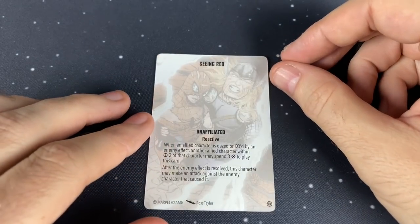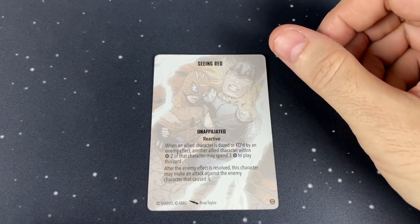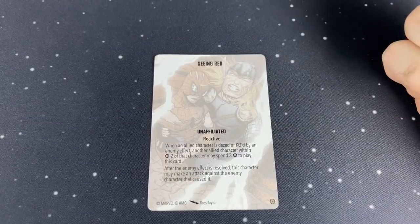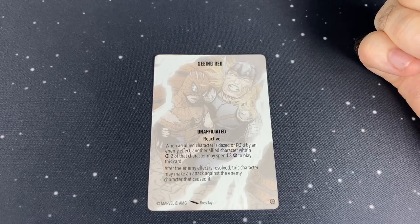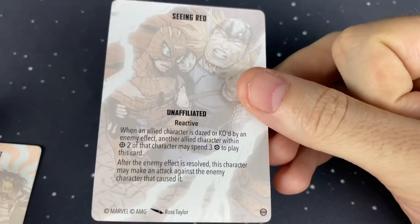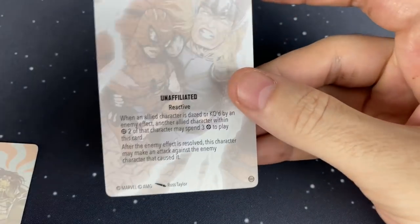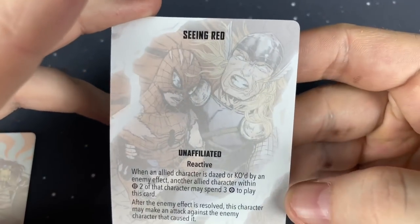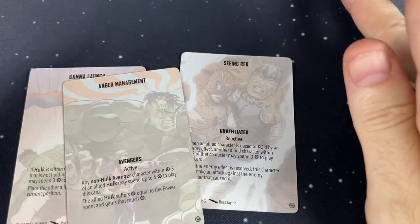And then Seeing Red. When an allied character is dazed or KO'd by an enemy effect, another allied character within 2 of that character may spend 3 power to play this card. After the enemy effect is resolved, this character may make an attack against the enemy character that caused it. This one is a lot more versatile — it can work in just about any list. And it's really nice with Hulk especially, because if he's already wounded he might throw like 10 dice for that attack.